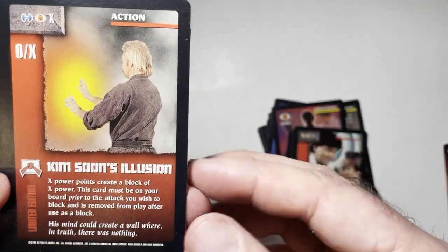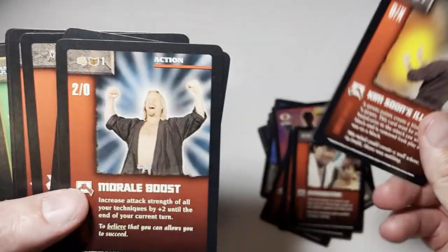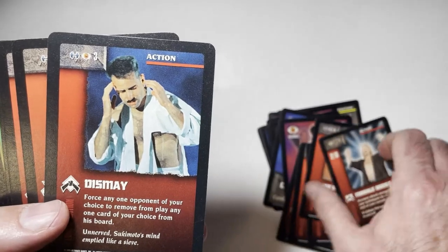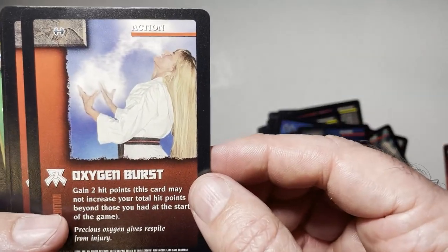Intimidation. Kim Soon's illusion. Morale boost — he's really pale. Dismay — it's an action card. These are action cards.